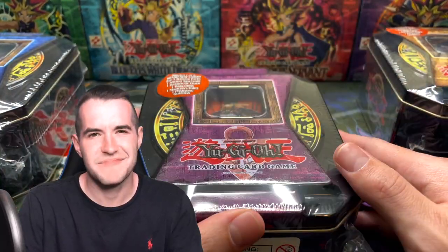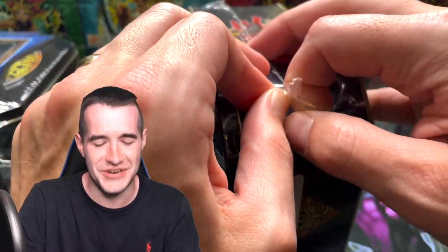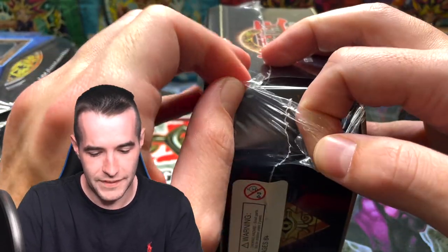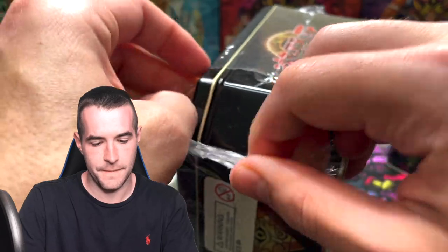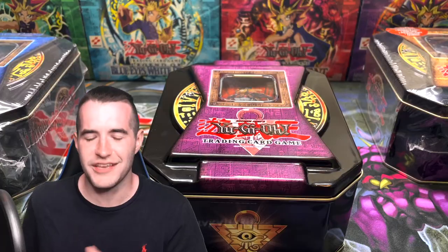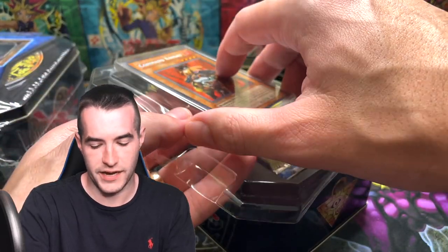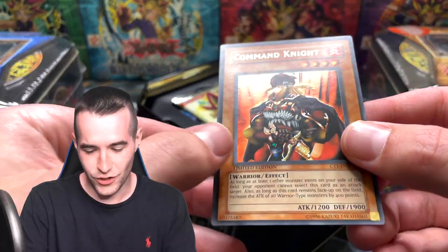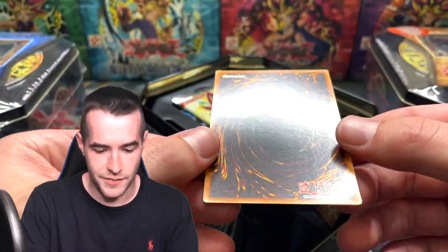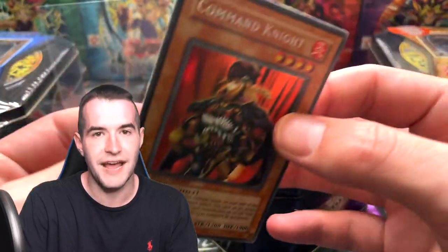Next up — Command Knight. Probably the second least favorite promo. I know people do like this one though. I don't know anybody that's a big fan of Total Defense Shogun. This is very stretchy wrapping this time. This is probably the second least favorite because I do like Swift Gaia — maybe Swift Gaia could be down there too. Let's check this one out. We've got the Command Knight — very minty looking. Okay, maybe a little bit of a ding in the middle, but overall pretty good condition. If you're a Command Knight fan, sound off in the comments.